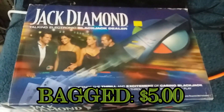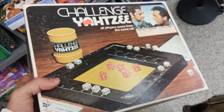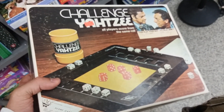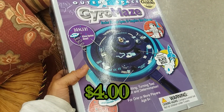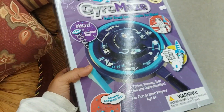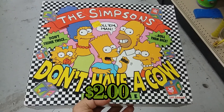Here we have Challenge Yahtzee - we have a copy of this game and it's missing some dice, and you kind of need dice, so I'm gonna go ahead and leave this behind. Here's a game called Gyro Maze - this is a game that plays a little bit like Labyrinth, but it's missing the ball, so I'm gonna leave this too.